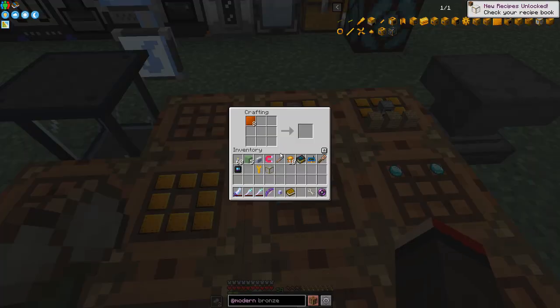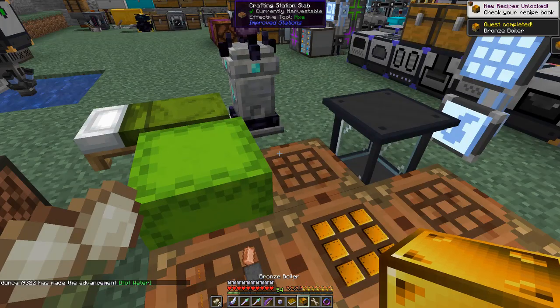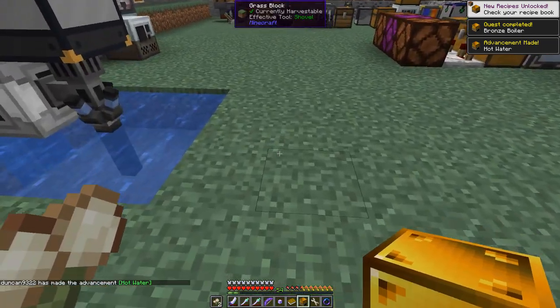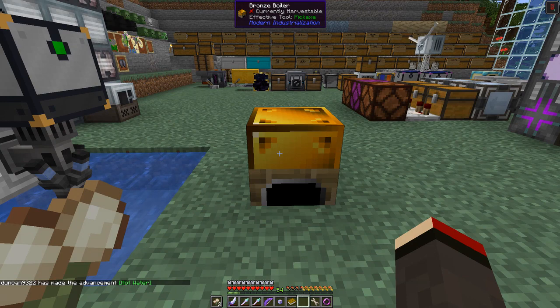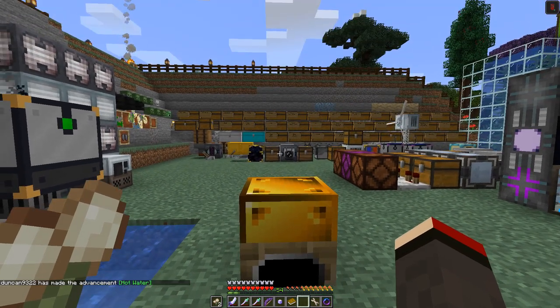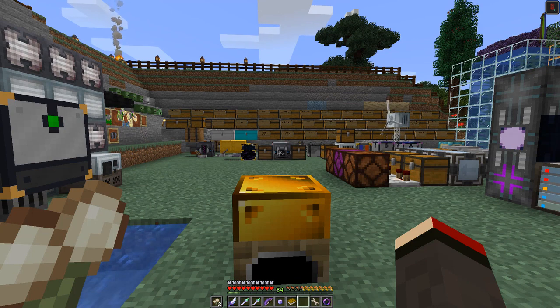We've got the bronze tank. Let's put this into here and we should be able to get the bronze boiler. I'll put the bronze boiler down somewhere near here — actually, it needs to be near a water source, so I'm going to put it down here. I'm getting lots of rewards done and I've made an achievement called 'Hot Water.'